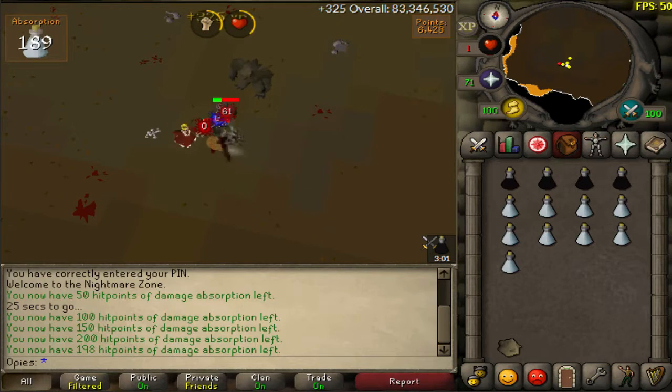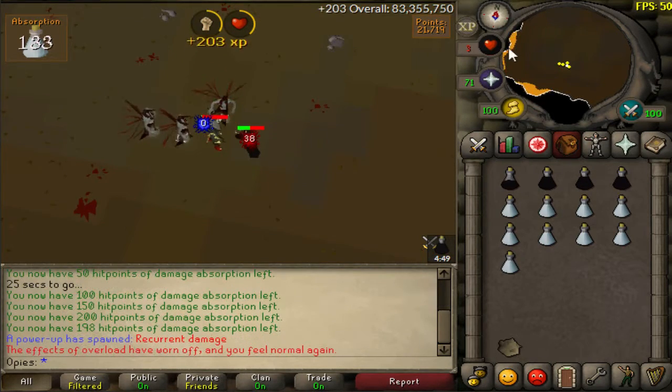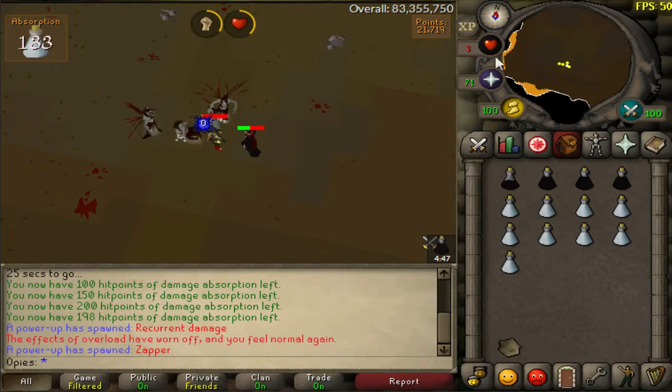Now, with this update, you don't need to stay at one health anymore. You can just let your health regenerate. You can AFK for up to 20 minutes if you want to. And when you come back, you can just eat your Rock Cake and it will hit through your Absorption Potion, so it will not take any damage away, and you can get back to one health without any problems.